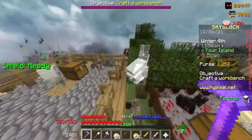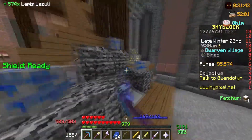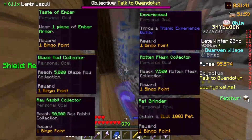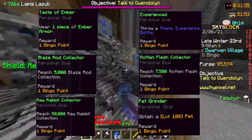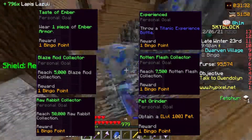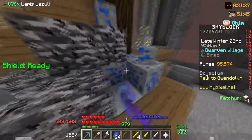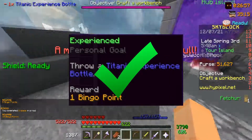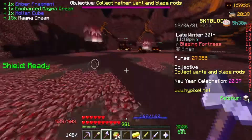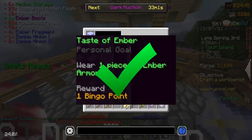That was the end of day 5. Time was of the essence — I had 6 challenges left: wearing a piece of ember armor, using a titanic XP bottle on myself, getting any pet to level 100, getting 7.5k rotten flesh collection, 5k blaze rod collection, and 50k raw rabbit collection. My first task of day 6 was to mine lapis, so I spent 3 hours getting lapis to craft the titanic XP bottle and splash it on myself — 1 down, 5 to go. I then took on one more magma boss, which gave me my last frag to craft the ember boots — that's 2 down, 4 to go.